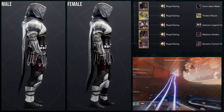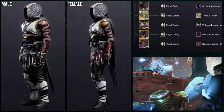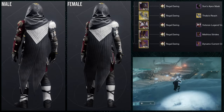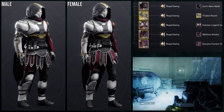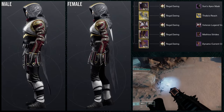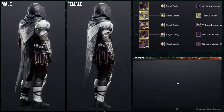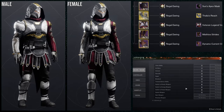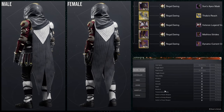There are just so many issues with these boots that I can't in good conscience say they're good. The set I put together is something I would never use — Sun Apex Mask for the helmet, Thalia's Reach for the gauntlets, Liar's Handshake Veteran Legend Vest for the chest piece, and Dynamo Current Cloak for the cloak, with the Regal Darien shader. It's decent, I'll stand by that. But I would never wear it — it's just one of those sets I make to check off the box. I hate these boots and will never enjoy them unless they change them.